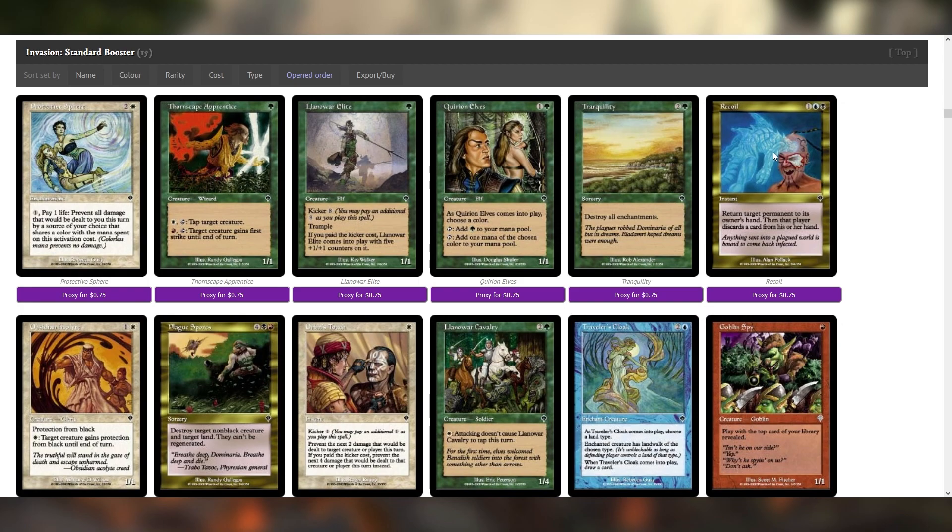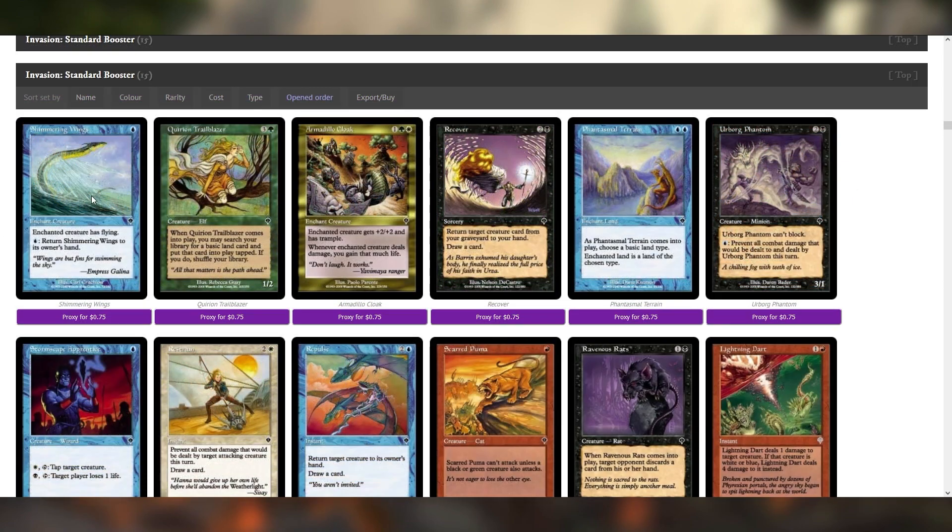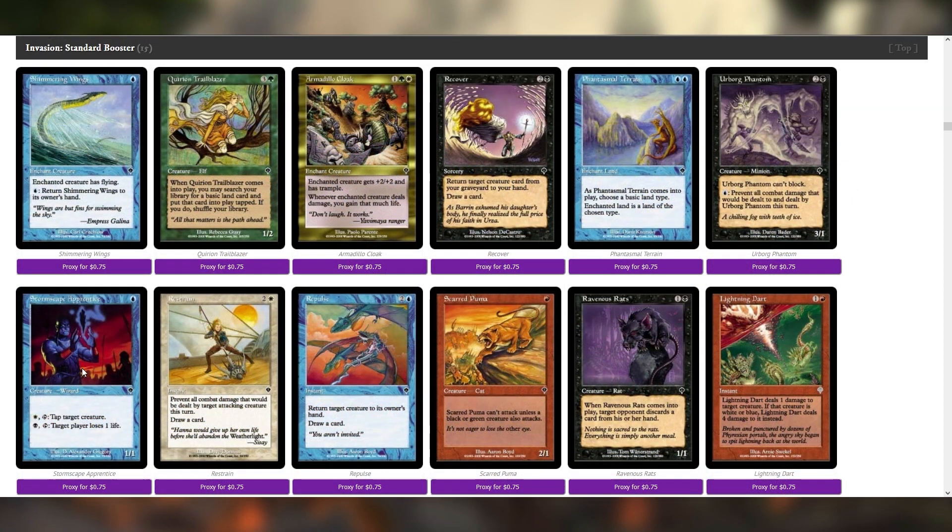I think Recoil is really solid, actually. Tangle's pretty good. Shimmering Wings is nice. Stormscape Apprentice is pretty nice. Maybe we can play a Burn deck — I can see myself playing a Burn deck. Underworld Dreams is back, apparently. I'll need to double check our ban list, but Underworld Dreams was banned in Legacy, which is what we're loosely going towards in terms of overall Wizards-level bans, but it's come back to four, so that's nice.